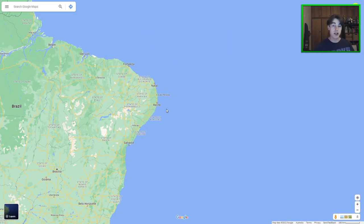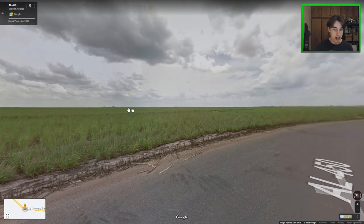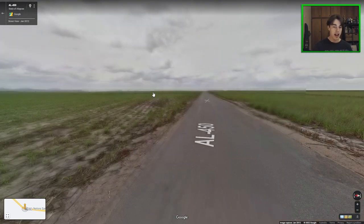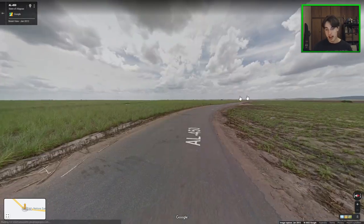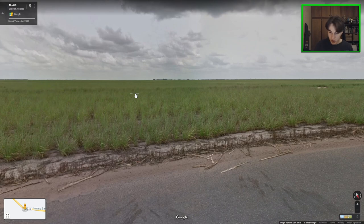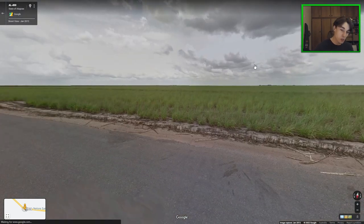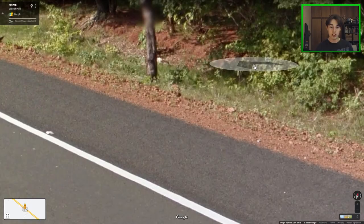Here we are in Alagoas, one of the states just to the south of Recife. It is known to be quite flat and also to grow sugarcane. So if you see flat terrain plus sugarcane, you can get a really good score and a state streak by going to Alagoas. You do get sugarcane in the south too, in São Paulo and similar, but it's definitely worth keeping in mind.